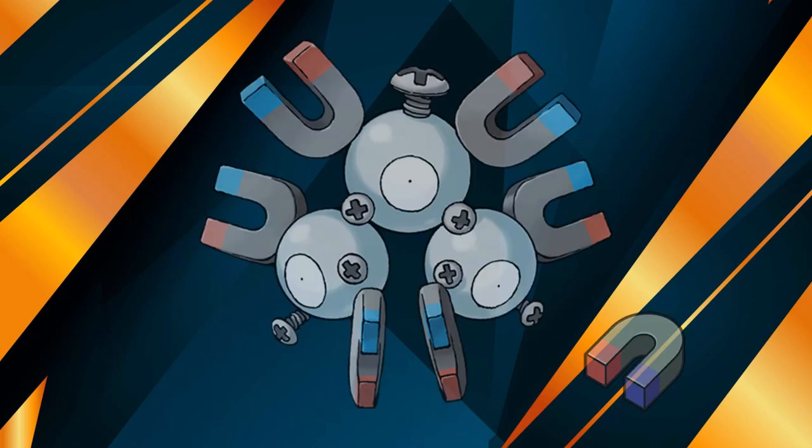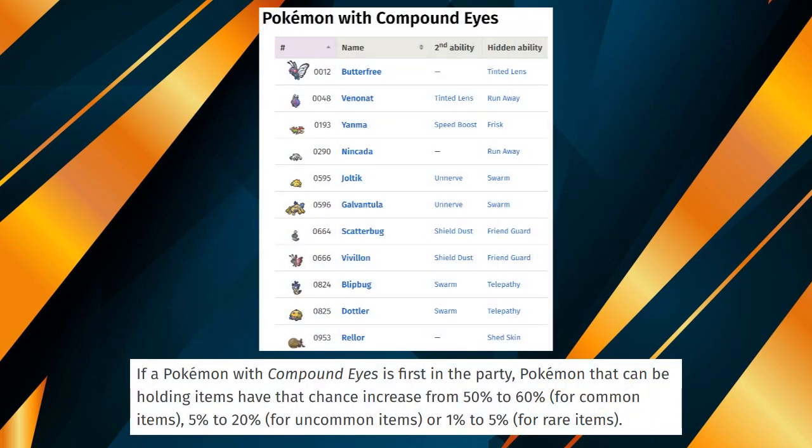Also a nice tip is if you are looking for items such as the Magnet, you can lead your party with a Pokemon with the Compound Eyes ability to gain greatly increased odds of finding a held item.